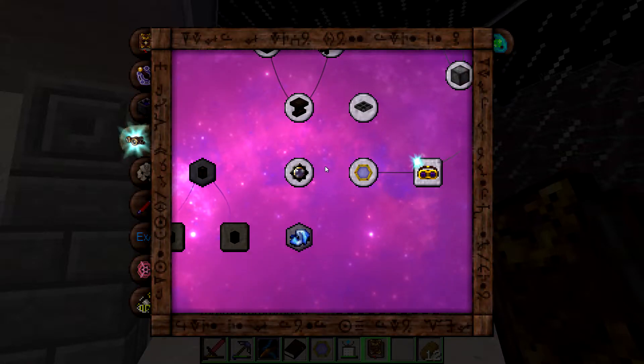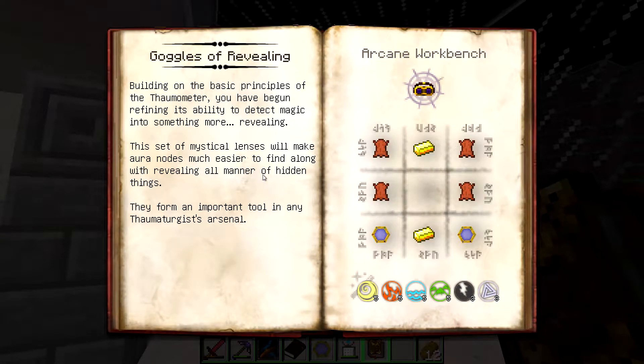Here we go - Goggles. Building on the basic principles of the Thaumometer, you have begun refining its ability to detect magic into something more revealing. This set of magical lenses will make aura nodes much easier to find, along with revealing all manner of hidden things. They form an important tool in any Thaumaturge's arsenal.